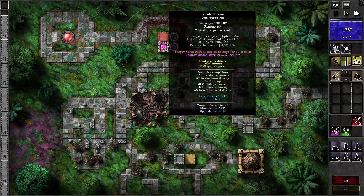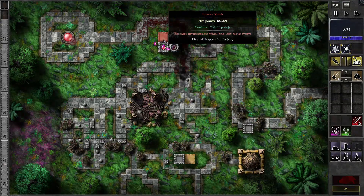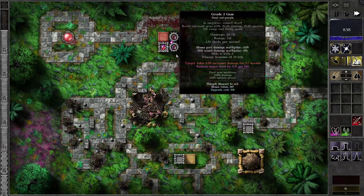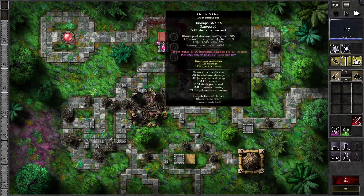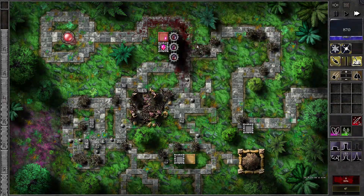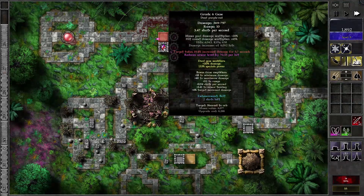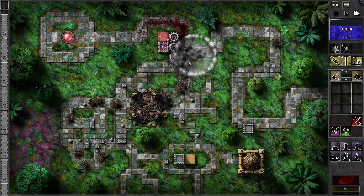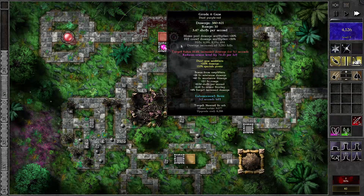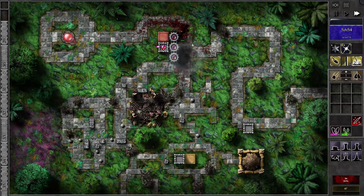We can upgrade sooner — look, 4,144 instead of 4,800. That's the reason why we get Fusion, just to level up sooner. Beam that. Bolt. See, we don't even use Barrage, not even the Freeze and Whiteout sometimes.